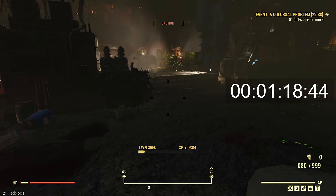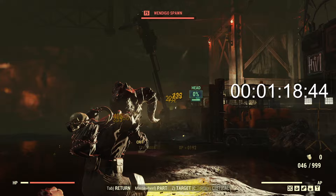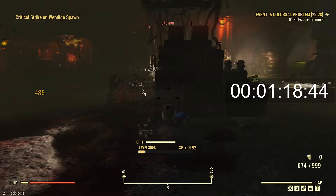I typically don't jump so much, but over here it's a tactic to avoid excess damage from the Wendigo spawns. Also note that the asbestos lining on the chest piece negates the environmental effect from the falling embers.